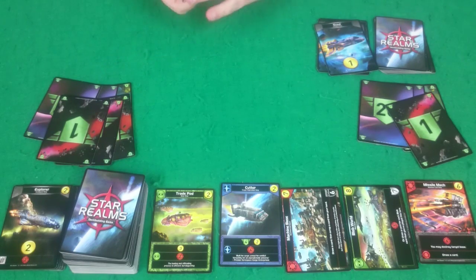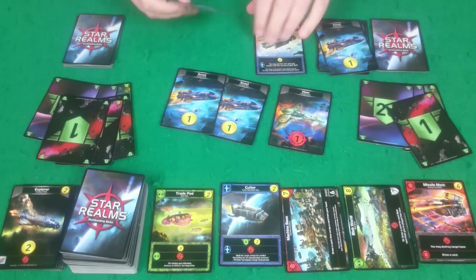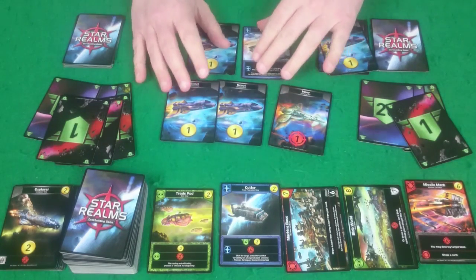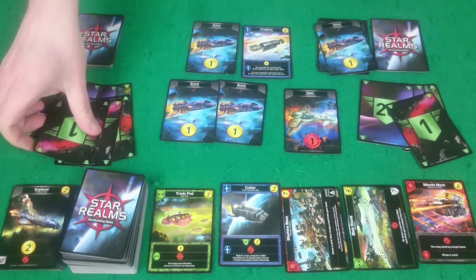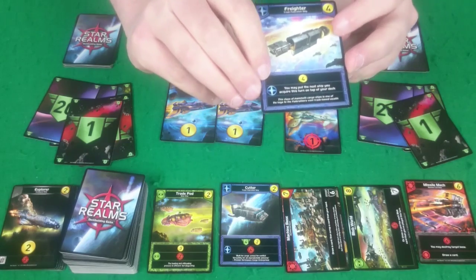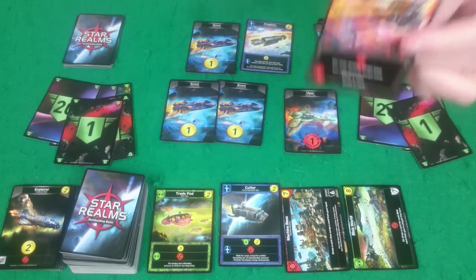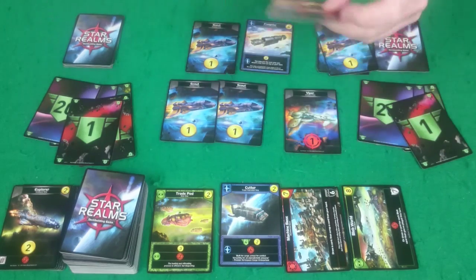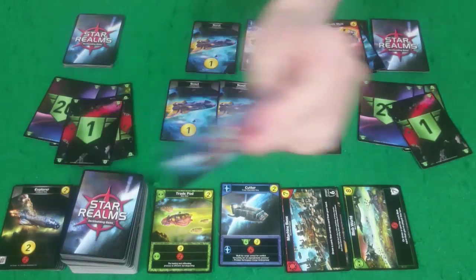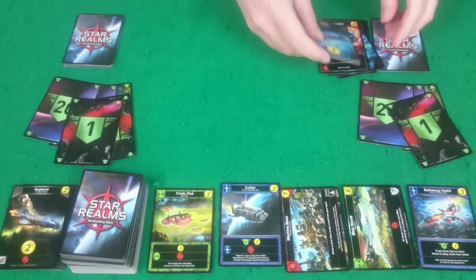So I have a Viper, two Scouts, Freighter, and another Scout. The Viper will do one damage and I've got seven buying power. I don't get the ability for the Freighter because I don't have any other blue cards. So with the seven buying power I'll buy this Missile Mech, and there's nothing else I can afford, so I'll just clear up.